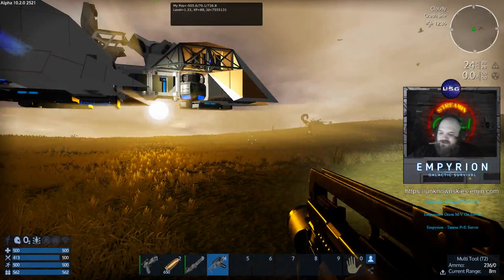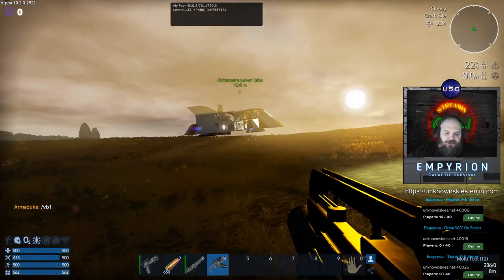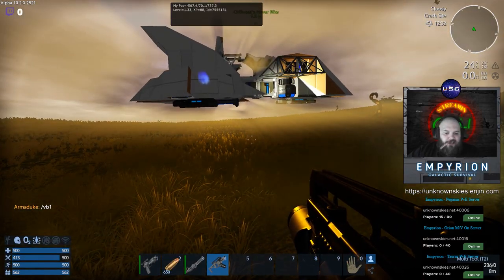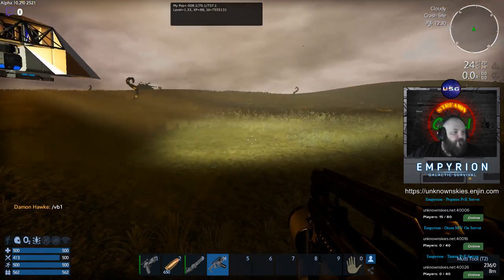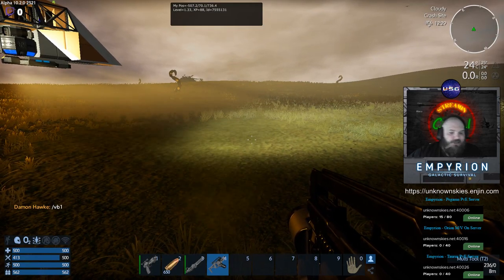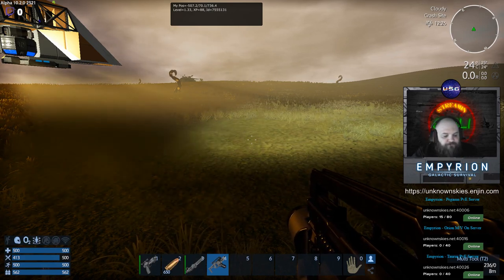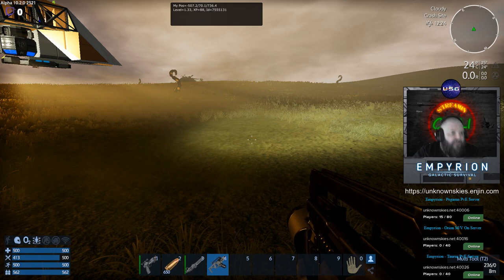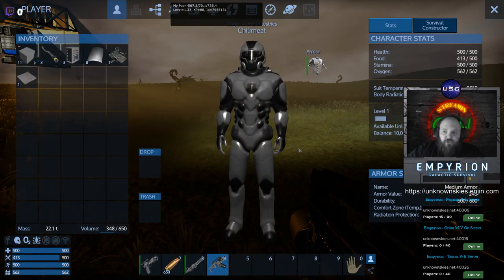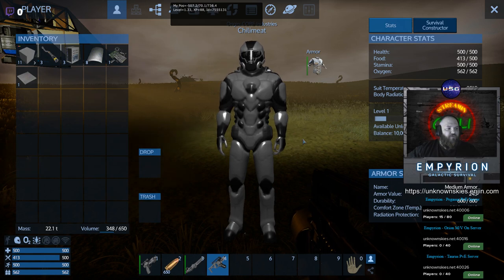Beginning on the server: generally when you start you get all that stuff I showed you in the previous video, and you're wondering where to go from now. Since I give you the tools to get started, you can go ahead and just build a base — that's normally what you do — but on some servers you don't have a whole lot of stuff. So what I suggest doing is learning how to survive from scratch with nothing, at least the first time you play. We're going to start with your player, your armor, and the basics of the game and getting starter survival to a point where you can actually survive.